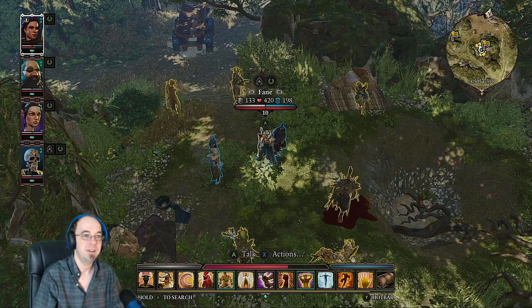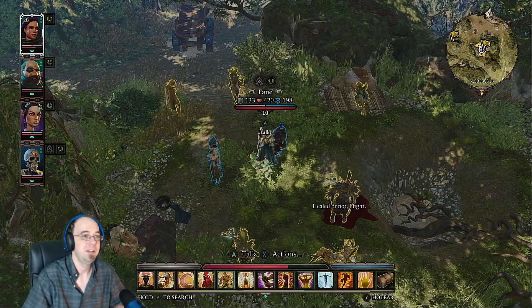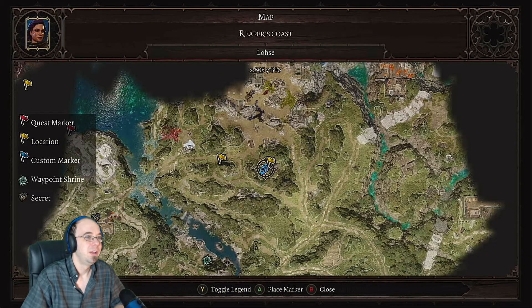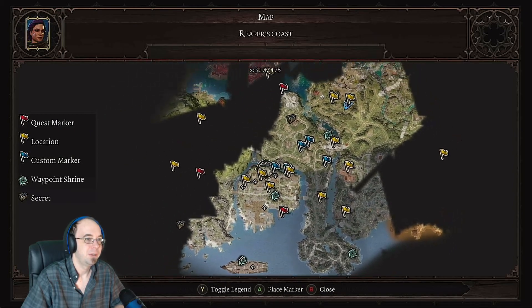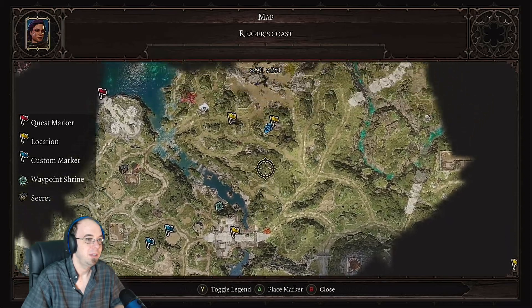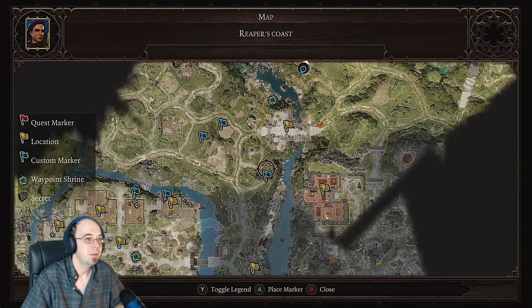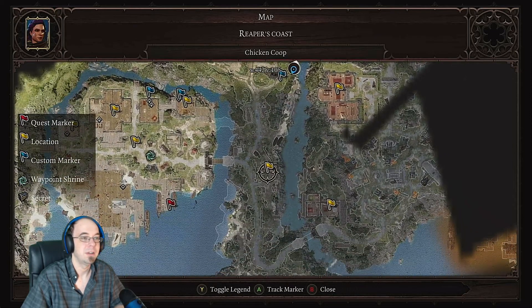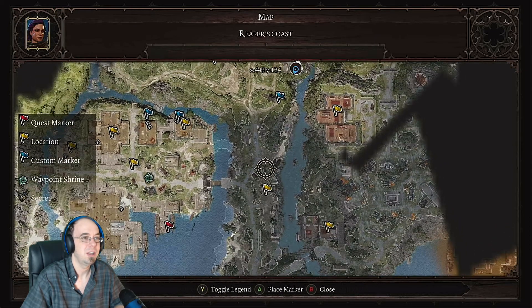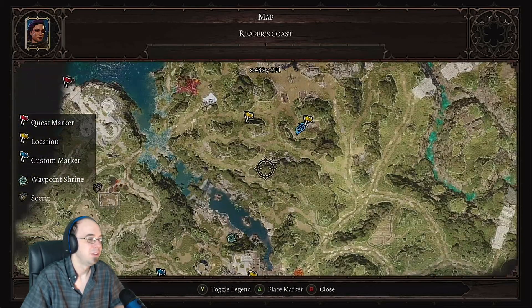Hello everyone, we're playing Divinity Original Sin 2. I'm Captain Spandex. Here's the map — that's the city from last episode. I started exploring here because there was a mission where I found an evil chicken egg, it hatched and killed all the chickens, then I brought it to its father. He said kill the chicken, I did, and got a reward. Some weird quests in this game.